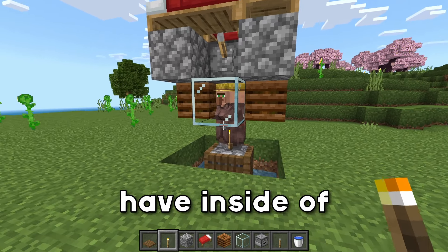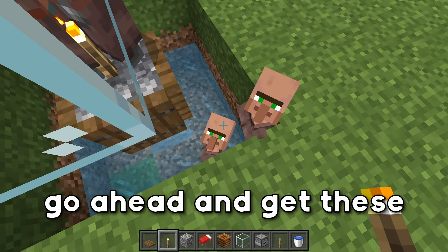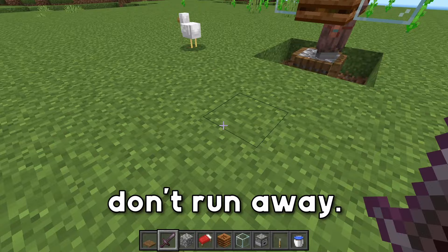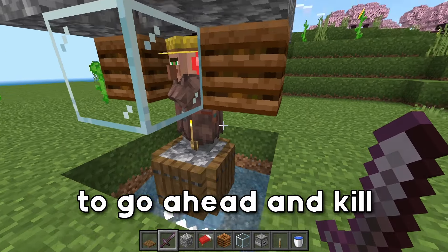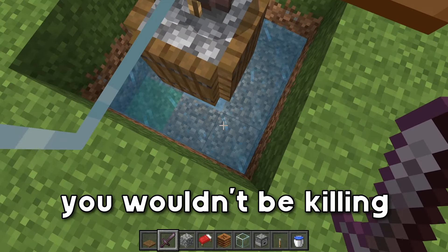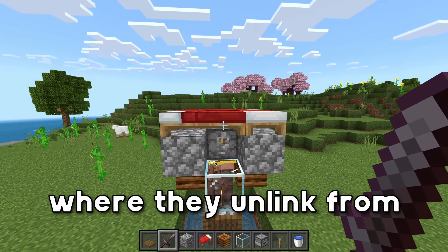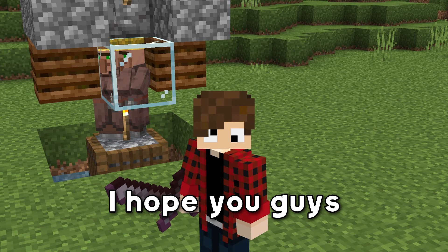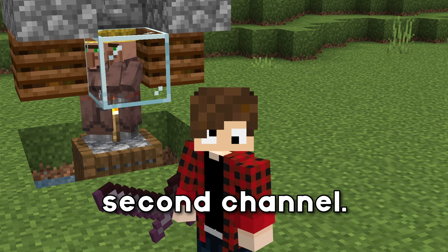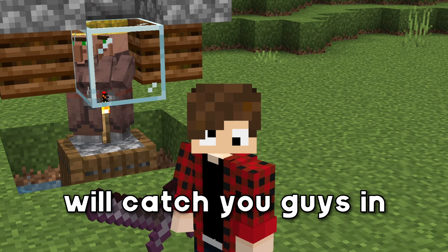In order to have more villagers spawn, we're going to need to get these guys out of here. The easiest way to do that is transporting them away to somewhere far away where they unlink from the beds — in an ideal world you wouldn't be killing your villagers, you'd be transporting them. As you can see they are breeding again. That's going to do it for today's video — I hope you enjoyed this one. If you did, be sure to subscribe and leave a like, check out my second channel, and I'll catch you guys in the next one.